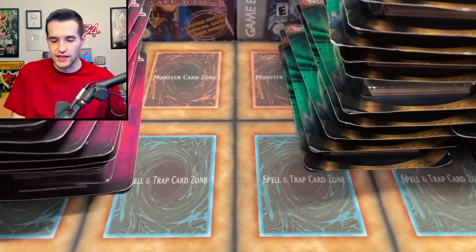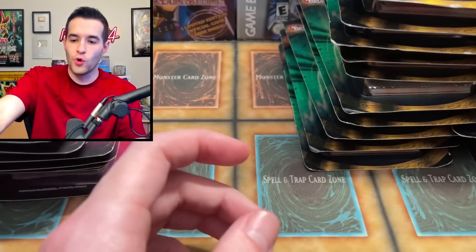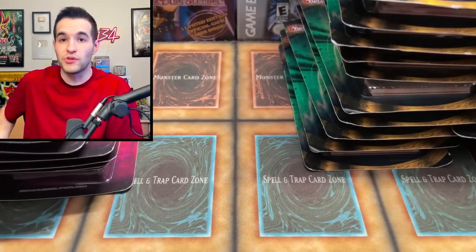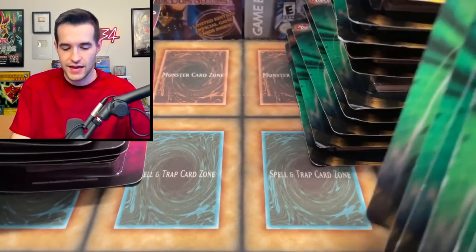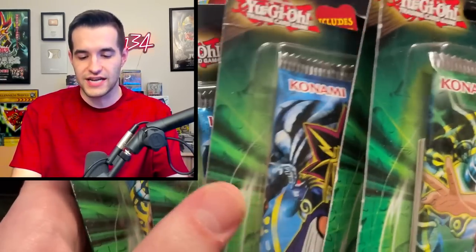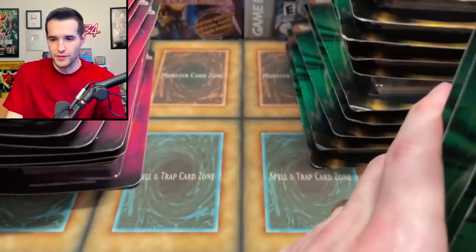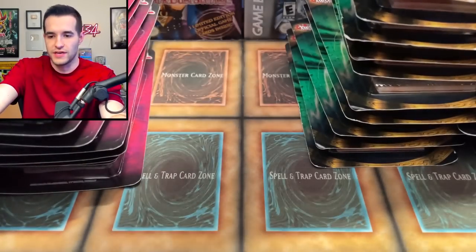We have a lot of Legacy Packs. I mean, I'm just going through all this stuff — I have so many blisters. This was the Blister King where we got these from — King Blister is what we're going to call him. He had a lot. I'm just showing you the very top of them because I don't have any more room. We got IOC, we got LOB — all the classics from the Legendary Collection, and we have all of them in multiples.